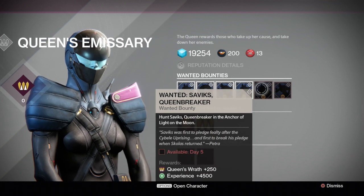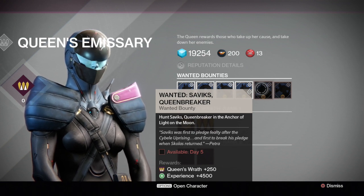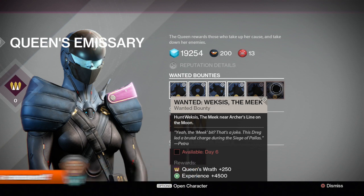Then we have two more bounties, but at the moment they are blacked out. The first one says available on day five — this wanted character looks to be another captain by the name Saviks, Queen Breaker, who is located in the Anchor of Light on the moon. Then on day six, we have the wanted figure Weksis the Meek, who is near the Archer's Line on the moon.